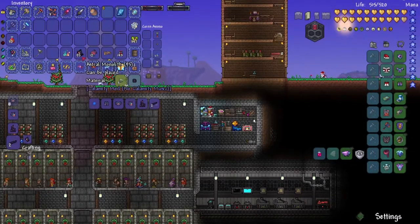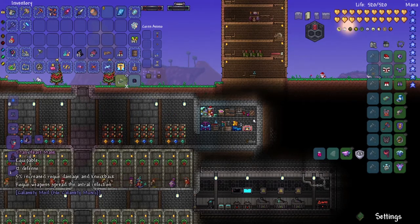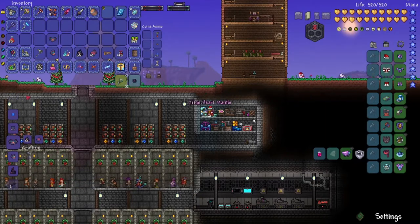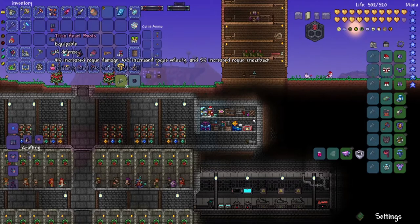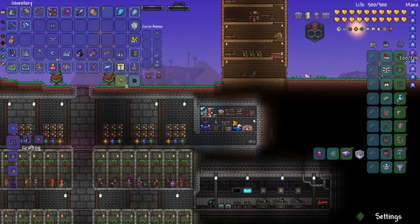I did mine some of the Astral Monoliths and I can craft the armor. There's actually only one variant of the armor and it is a rogue set, so that's why I'm going for it. It does have slightly more defense than the armor right now, but I think it does do more damage overall. This has 45 defense, and the previous set had 43. So barely an upgrade in defense, but hopefully there will be an upgrade in damage.